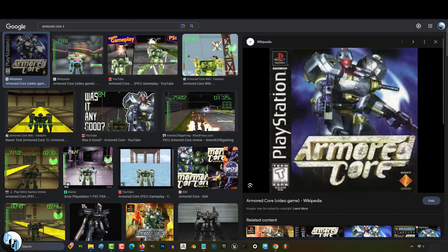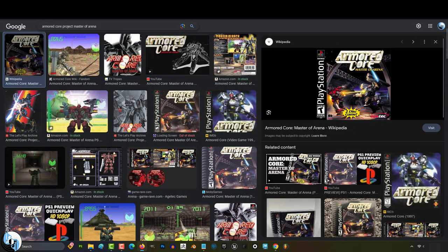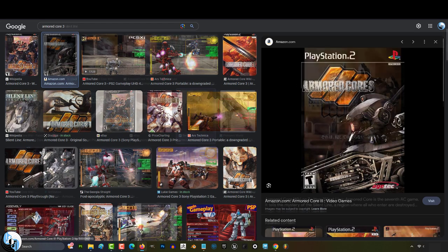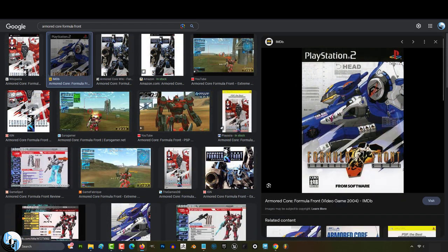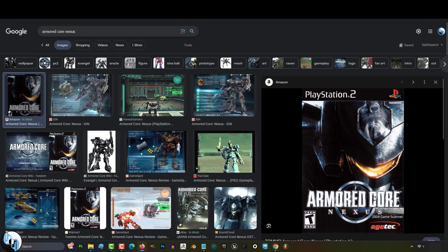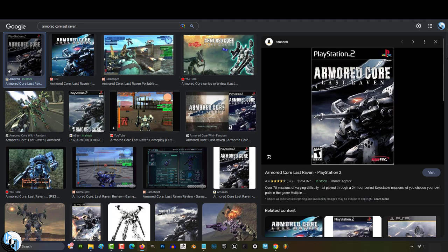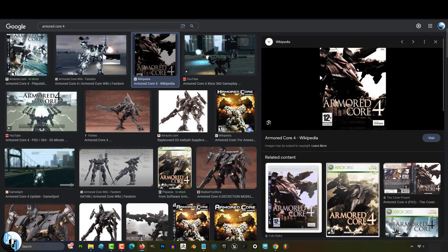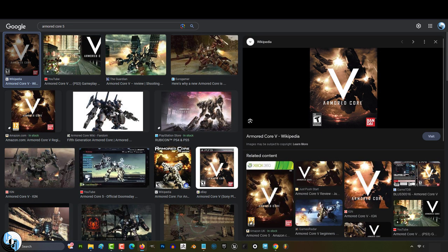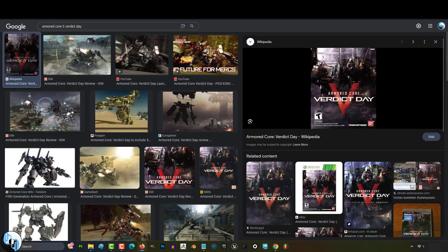From that moment on, Armored Core just kind of stayed to itself, and every year they asked their players what they wanted, and we basically just said we just want better graphics, more parts, more weapons, and more missions. And that's exactly what we got. So every year there was a new Armored Core with better graphics, more parts, more weapons, and more missions. If you didn't like it, too bad. But if you did like it, you loved it.